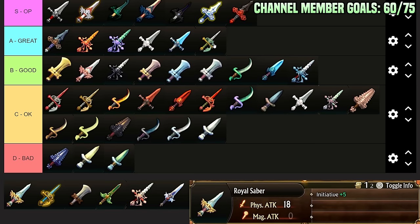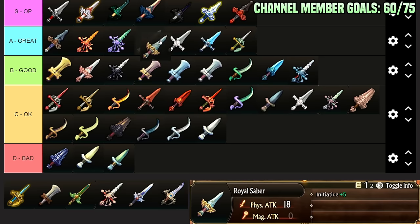Royal Saber: Initiative plus 5 — just a good initiative fix with decent stats. You get it pretty early. It's just good — really good for utility units. Maybe it's like high A-Tier because it's really good on the Prince. The Prince doesn't care about damage, so you don't forge it — he just cares about initiative so he can Offensive Order the team. I think it's just good for that.